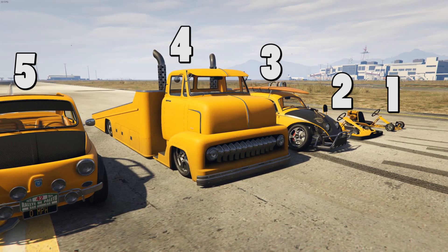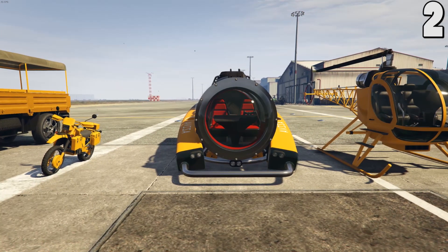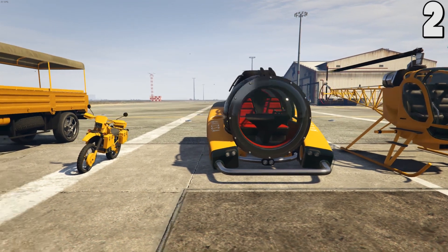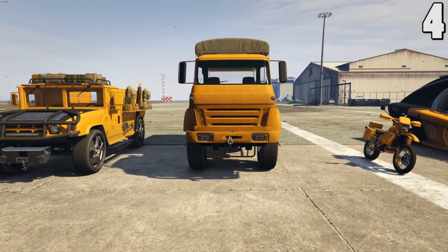Let's move on to the War Stock, which is the other category of vehicles. First is gonna be the Sparrow and the Avisa, which have already been released. Then it'll be the Manchez, which is basically a slightly better Sanchez. And then after the Manchez it's gonna be the Vetir, and then after the Vetir it's gonna be the Squatty.